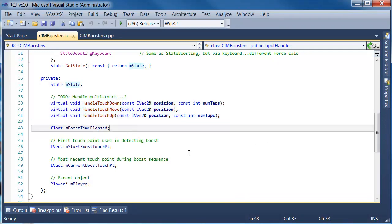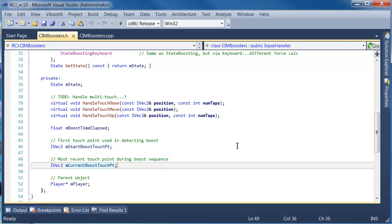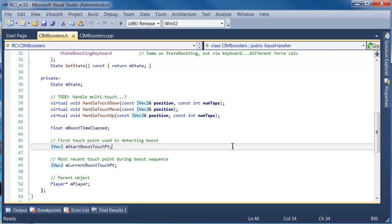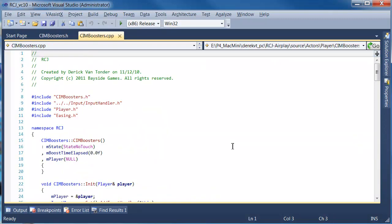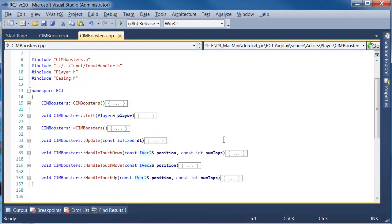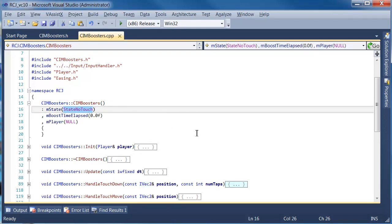We're not concerned with touch input today because we're running on PC. Boost time elapsed is used to keep track of how long you've held the key down, so we are going to end up using that. The boost start and stop points and current points are only touch input specific. And that's the reference to the player — every composite input method object needs to know where the player is to apply forces to the rigid body. So let's flip to the CPP file.